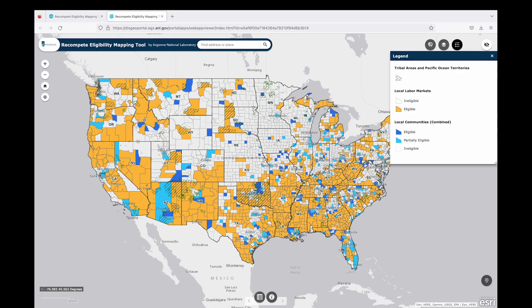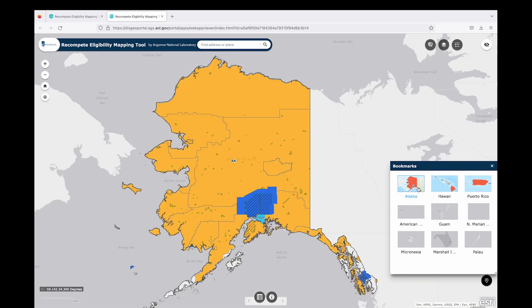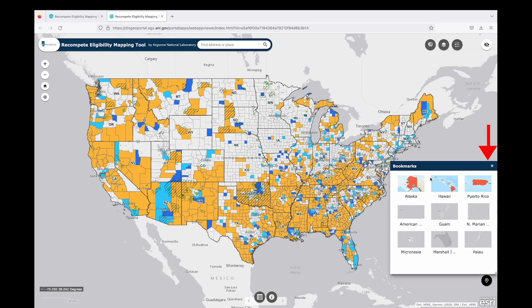The Legend button illustrates what the colors and stripes mean. The default view of the map shows the lower 48 states and a pop-up box with the list of available layers. You can zoom into an area using the Zoom In button or using your mouse. There's also a search field at the top of the page that can be used to zoom to a county, city, town, or a specific address. Clicking on the House button on the left will take you back to the default view. Clicking on the Bookmarks button on the bottom right will bring up a box with links to Alaska, Hawaii, Puerto Rico, and the Pacific Ocean territories. Clicking on the relevant link will take you directly to the area of your choice. You can close that box by clicking on the X.